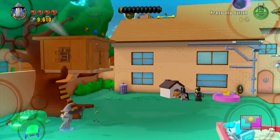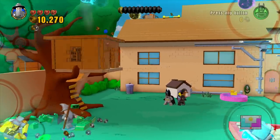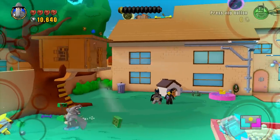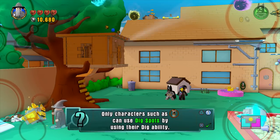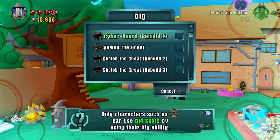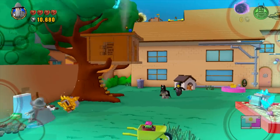Let's go over here and beat this up. There's something golden — hopefully something informational. It says only characters such as Scooby-Doo can use dig spots by using their dig ability. Basically just Scooby. So if he was here, he could dig that up. Oh, a little skateboard ramp!